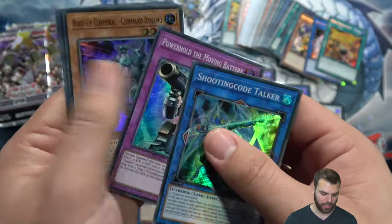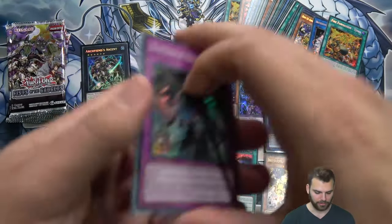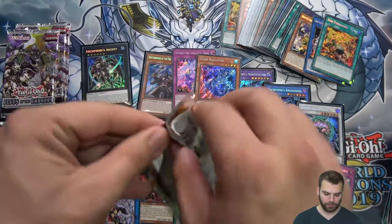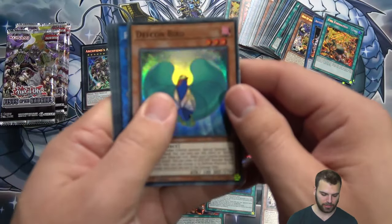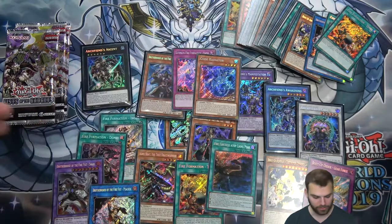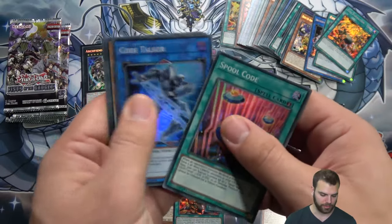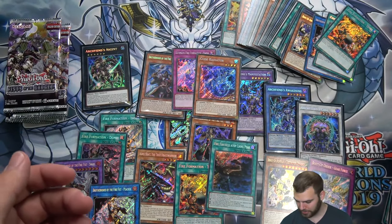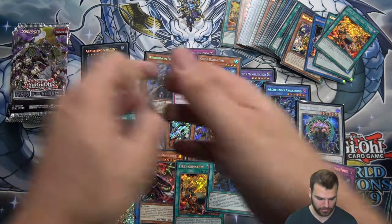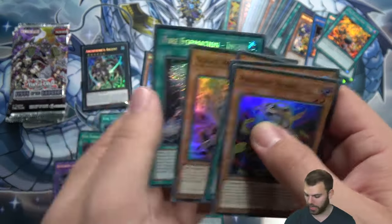Cool picture on that card. Got the Talker, Peacock — we're getting all the Peacocks. Next pack, Fire Formation Tenki again — pushing through pretty quick here on this box. Defcon, Archfiend's Ascent — we've now pulled that guy in two different boxes. Three Rams in this box, very interesting. Snake and Ingin.